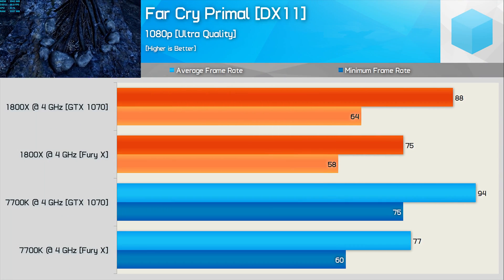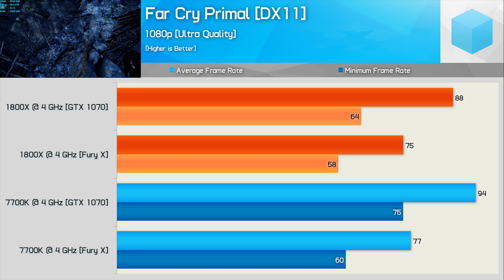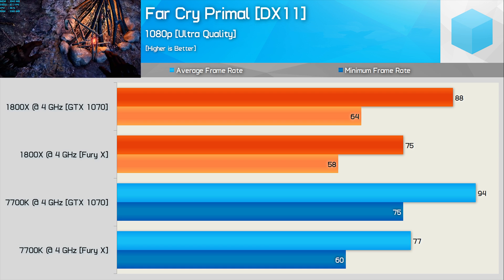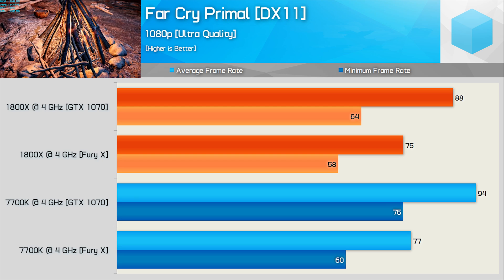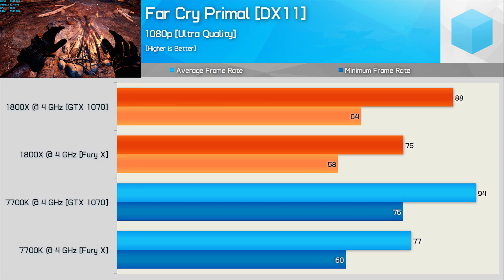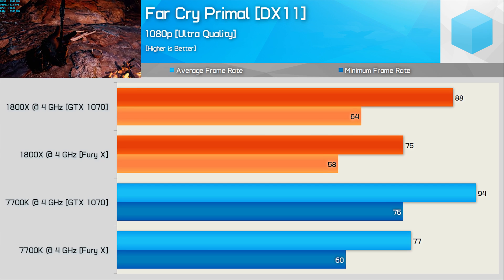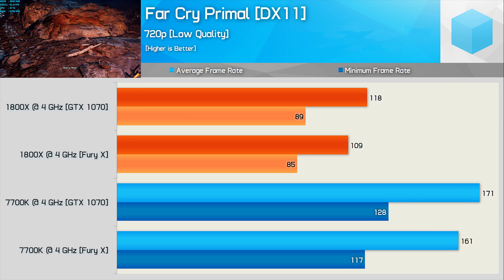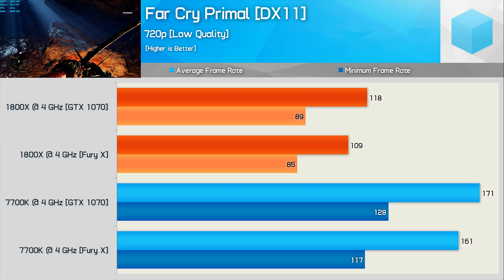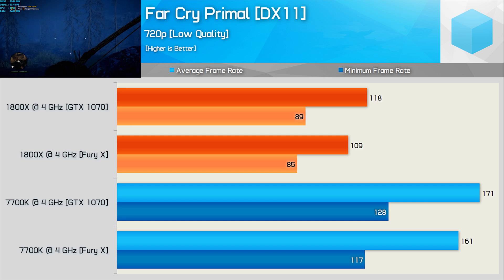I also thought it might be a good idea to check out some DirectX 11 titles. One title that has shown really poor performance on Ryzen CPUs is Far Cry Primal. Using the GTX 1070 and Fury X on both the 1800X and 7700K — both clocked at the same 4GHz — even with the Fury X the 1800X still falls behind the 7700K by a slim margin. What we're seeing is a GPU bottleneck. Lowering quality settings and resolution to emulate Titan XP-like performance still doesn't see the Fury X pull ahead on the Ryzen platform. The 1800X imposes a CPU bottleneck at around 120 FPS, while the 7700K at just 4GHz pushes well ahead with both the GTX 1070 and Fury X.